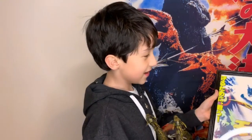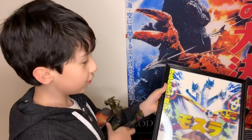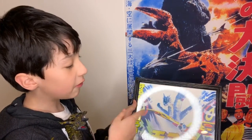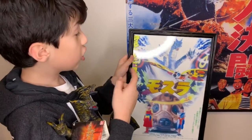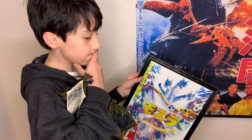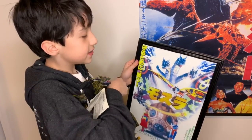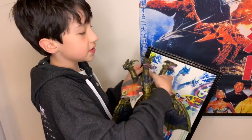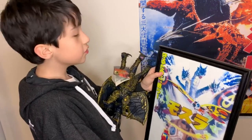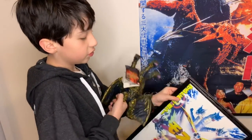These two are different from Rebirth of Mothra — this one is more recently made and they came from different movies, so they are not the same. This one is called Desghidorah and this one is Keizer Ghidorah. Desghidorah is black and purplish while Keizer Ghidorah is more goldish.